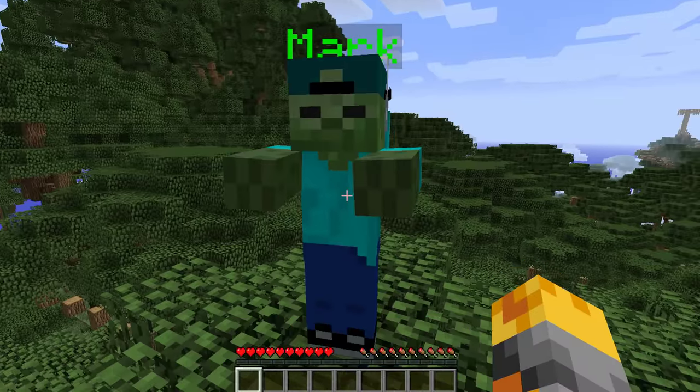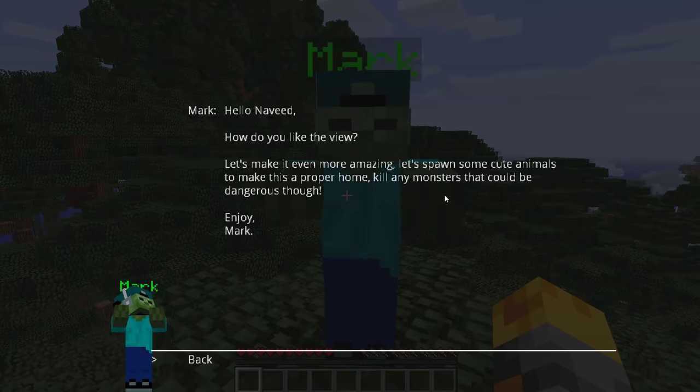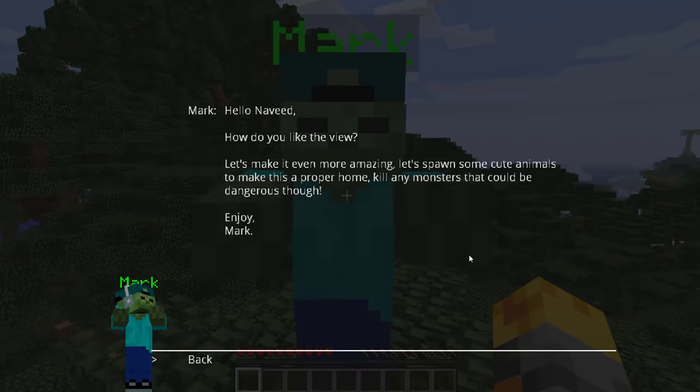Let's go and speak to Mark and see what he wants. Hello Mark, my friendly zombie, is everything okay? What's going on? Hello Naveed, how do you like the view? It is absolutely amazing to be honest. Let's make it even more amazing - let's spawn some cute animals to make this a proper home. Kill any monsters that could be dangerous though. Enjoy, Mark!